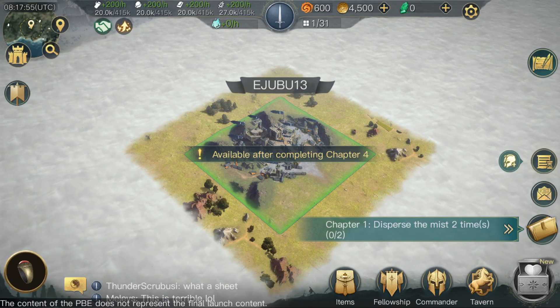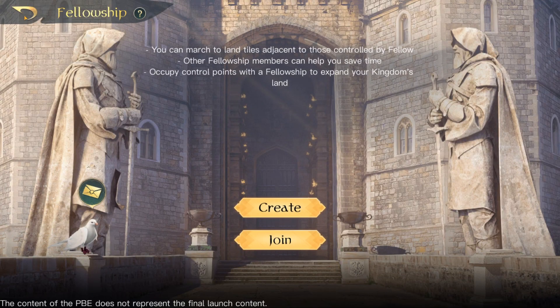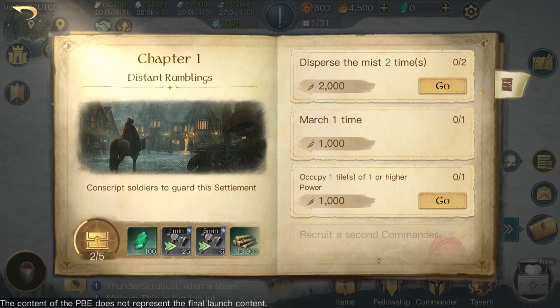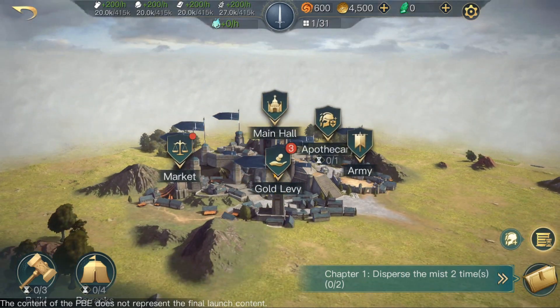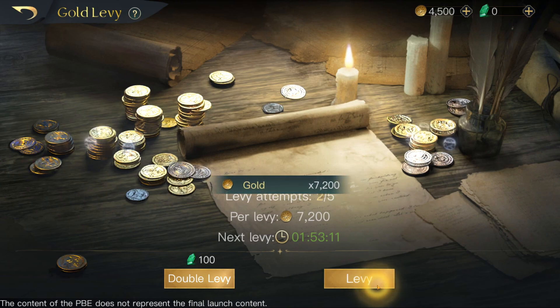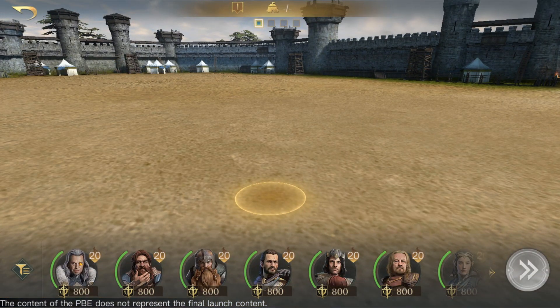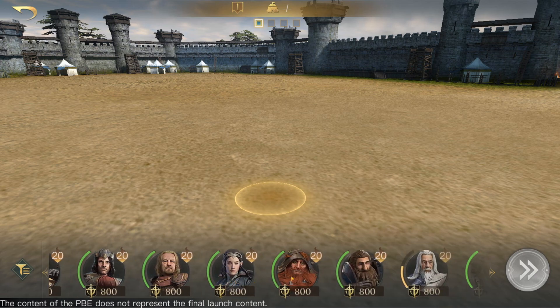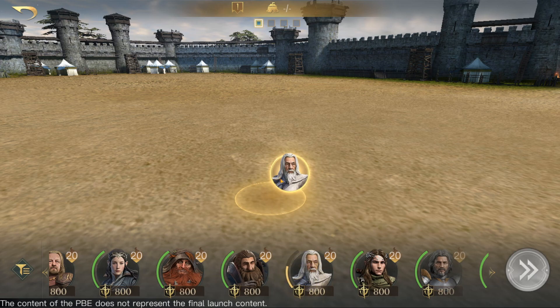The tavern is not available until chapter 4. The fellowship thing — we can create and join fellowships, very interesting. We just have this one skill part. Let's enter. I have my gold levy — I'm not going to use gems, just get my gold. Let's go into the army section. So what in the world is this? I have all these commanders. These are all green, this is yellow — I don't know what that means.